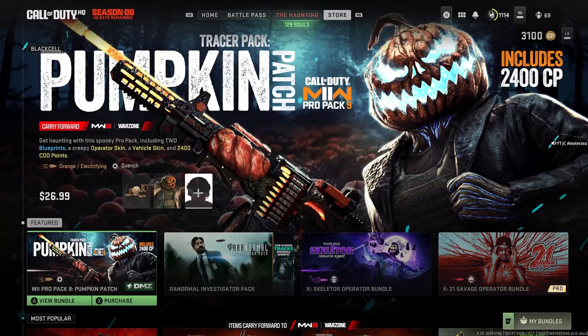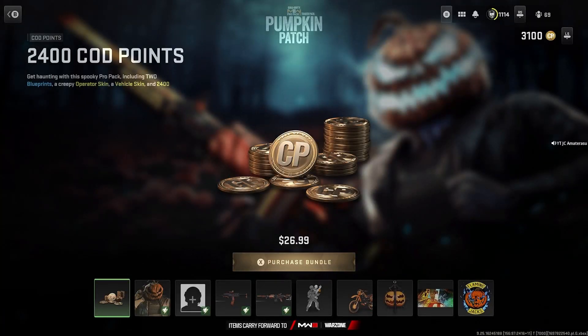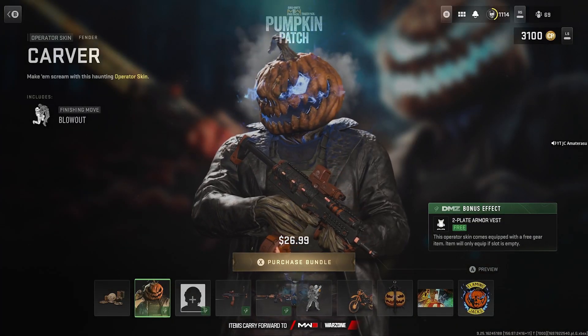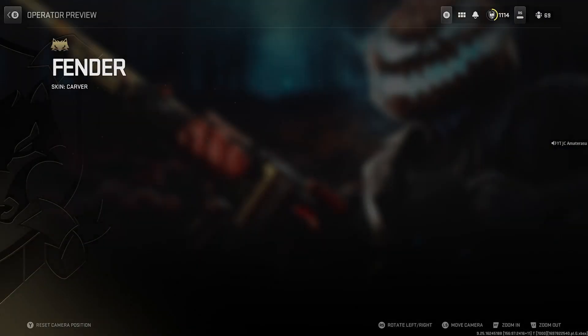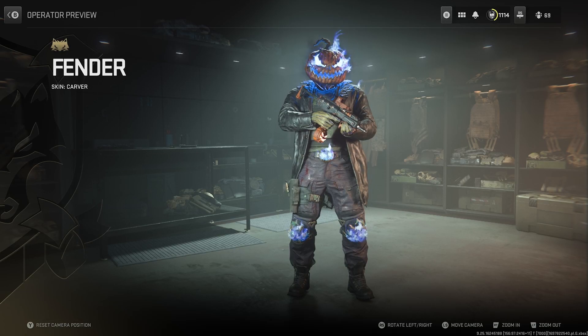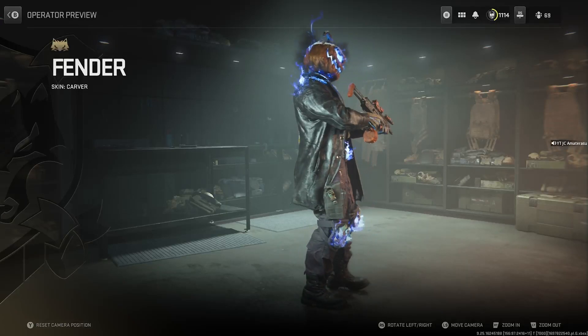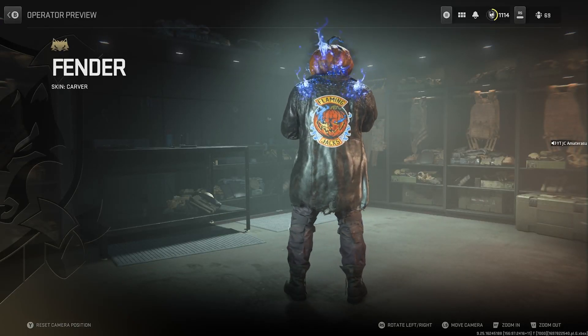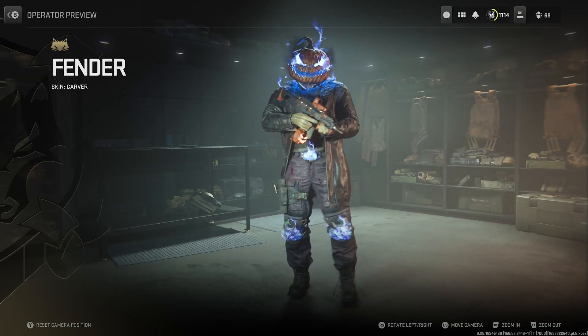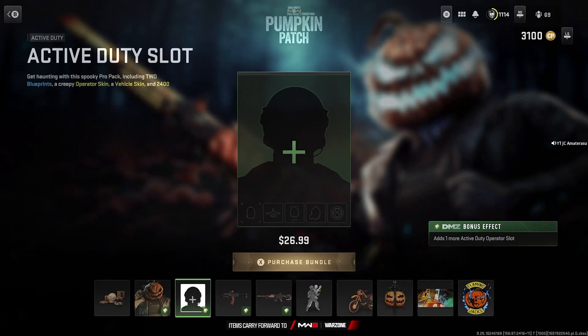This bundle comes with orange slash electrifying tracer rounds with Squinch death effect and a DMZ bonus effect. We get 2400 CA points back to our account — it's actually pretty lit, it kind of seems free. This bundle's got the Carver Fender. Pumpkins are all on fire, his belt, his knee pads — this skin is flaming. Flaming Jacks, it's actually an amazing bundle.